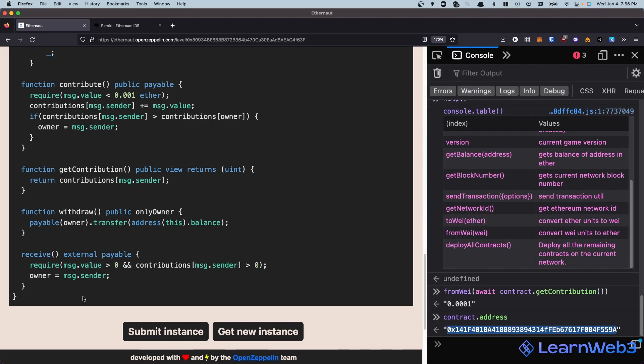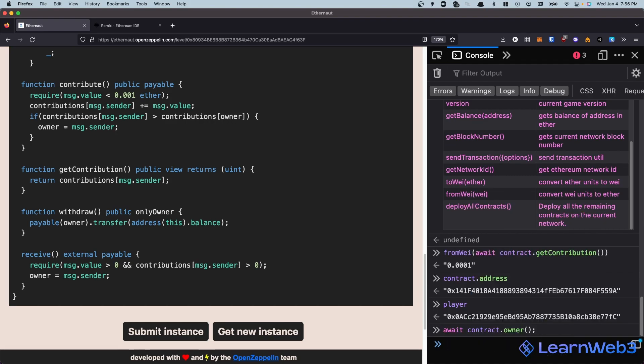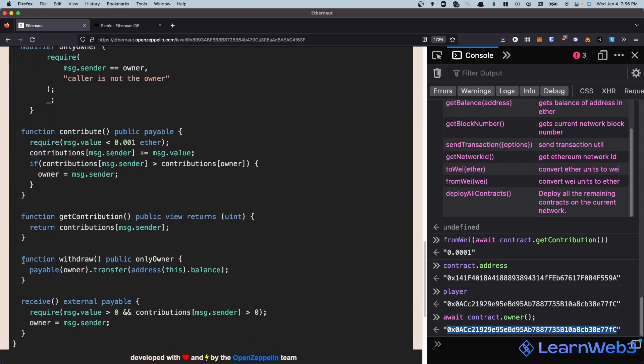The transaction has now been mined. Given the transaction did not fail, we should have become the owner. Let's check - I'm going to print out the player address and then do await contract.owner. You can see my address is the same as contract.owner now. We've fulfilled the first requirement of this level: we've claimed ownership of the contract.